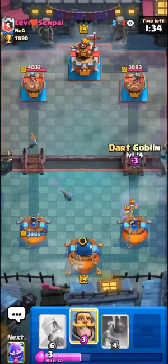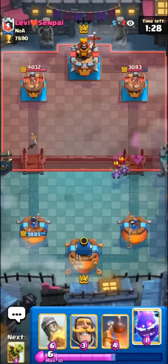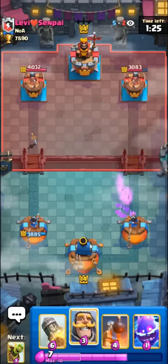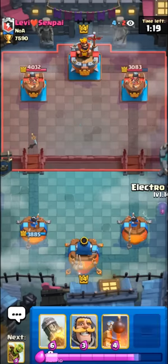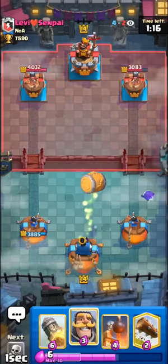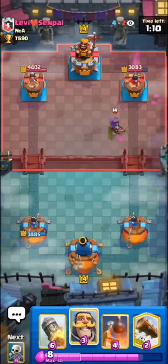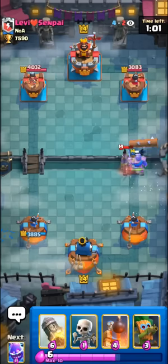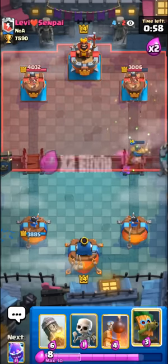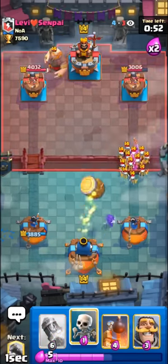It's a pretty hard matchup here since we have no inferno tower or mighty miner, so it makes it a lot harder to DPS down their giants. That was a pretty good dart goblin there — gonna force out his minions, which are pretty hard to deal with on offense sometimes. But I feel like the e-spirit kind of carries this matchup since it's so good against the graveyard itself. I'm gonna go for another barrel here — it's kind of important that we go with barrels a lot in this matchup since we have to bait out those small spells so they can't use them on offense. Should be a good defense here against his archer queen. I'm gonna go with my log as well so the knight can stay alive.